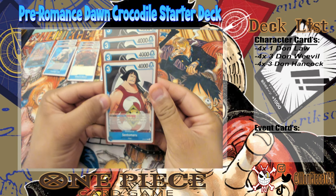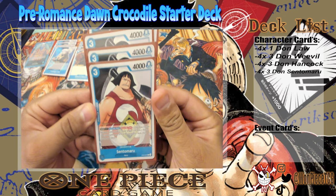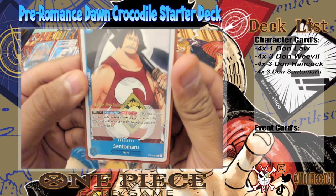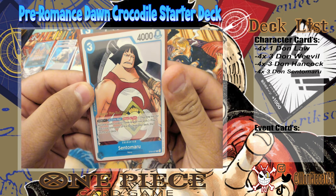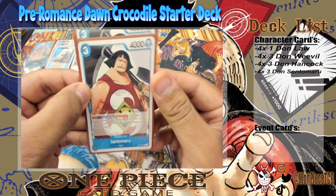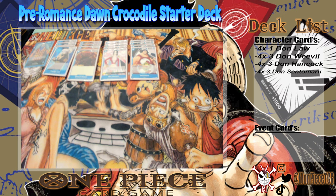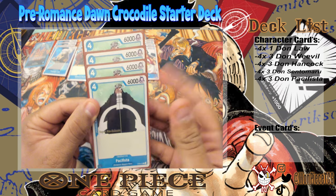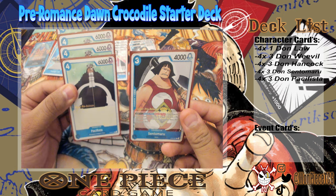Next is the main bloodline of the deck, which will become even better with Romance Dawn — your three-drop, 4,000 power Sentomaru, DON times one. Activate Main once per turn: for two energy, play one Pacifista with a cost of four or less from your deck, then shuffle. Speaking of Pacifistas, as of right now there's only one available — a four-drop, 6,000 power Pacifista.